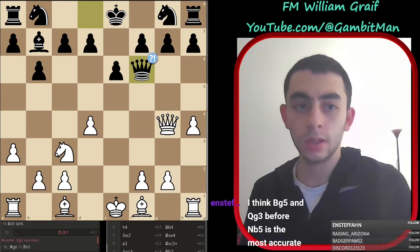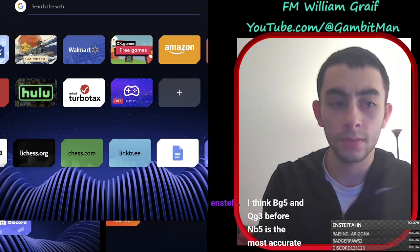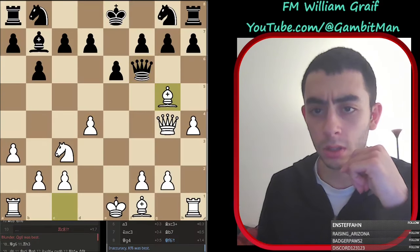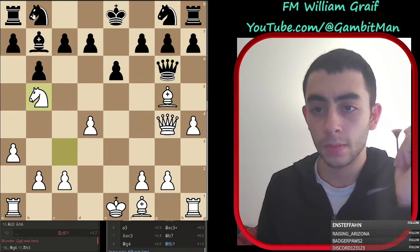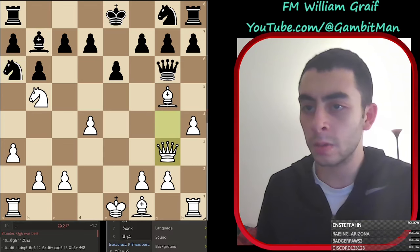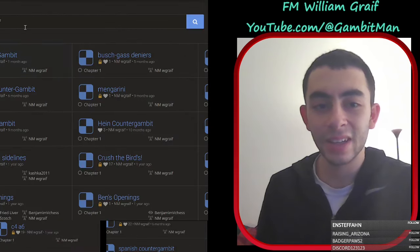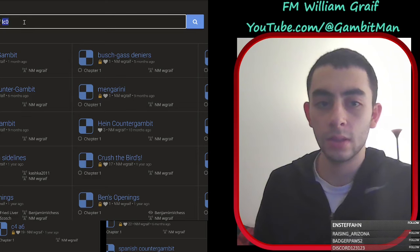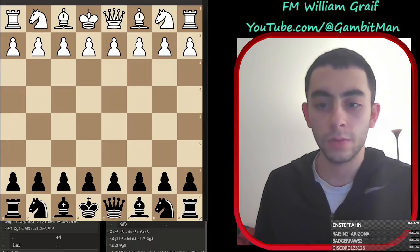It was in the other order - with knight b5. Let me make sure I get this right - let me check my own gambit. So bishop g5 first, queen g6, then knight b5.